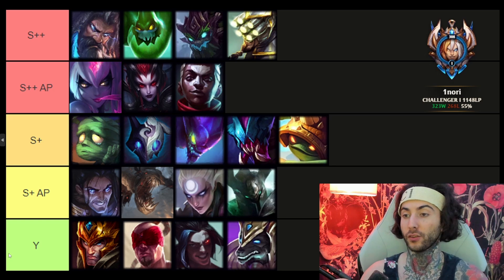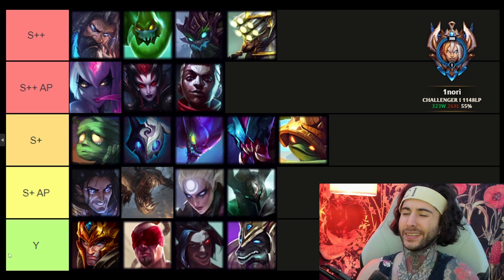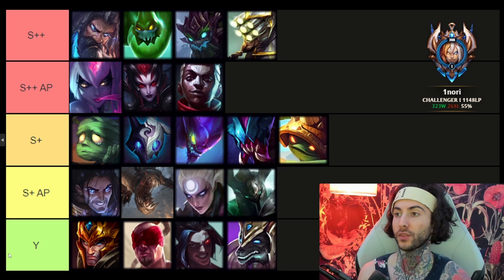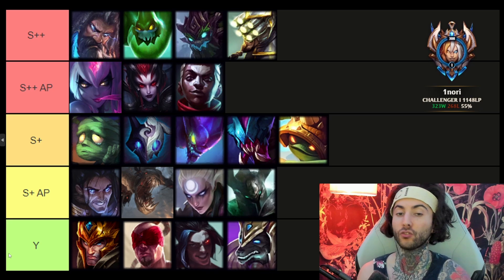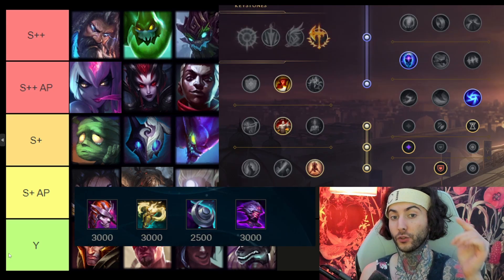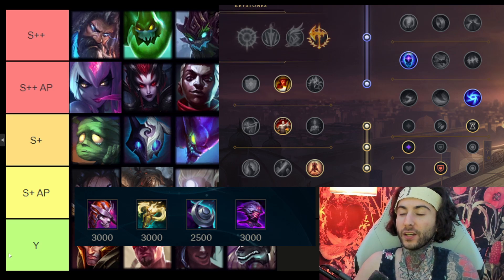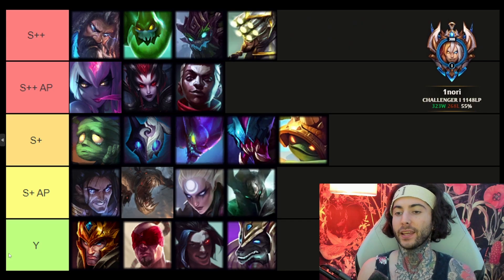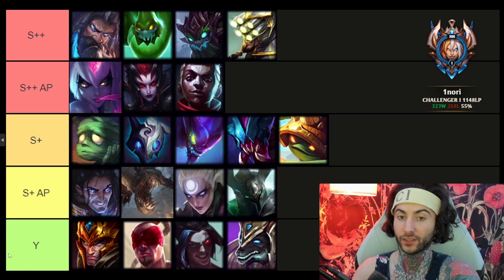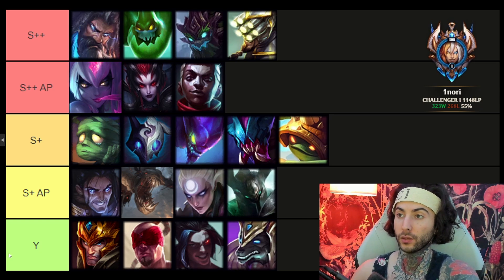The most broken jungler is Zac. Zac has been performing so well because of the buffs he received last patch, and Demonic Embrace is super broken on him as a first buy with CDR boots. I'll show you guys the runes and items. Zac is a monster — his damage, ability, and tankiness are all broken. I hope he gets nerfed next patch, but this is the meta right now.